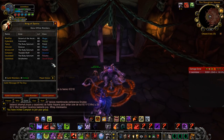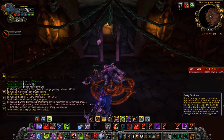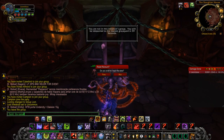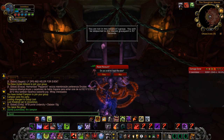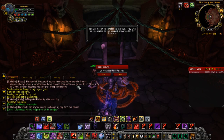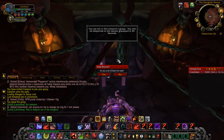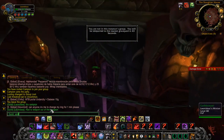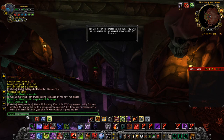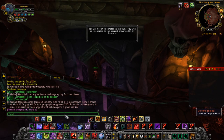Hopefully one of them accepts, and as soon as they join your group you just leave. Go ahead and copy and paste that invite message so you can send it over and over. To copy and paste: type it out, highlight it with your mouse, then Control+C to copy it.